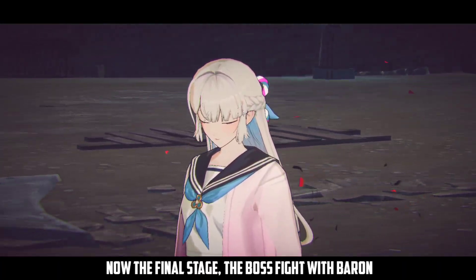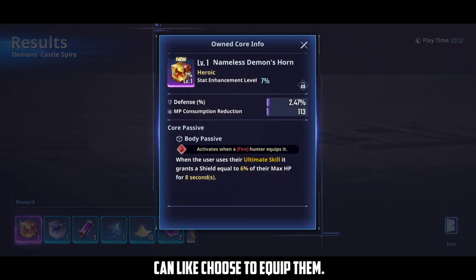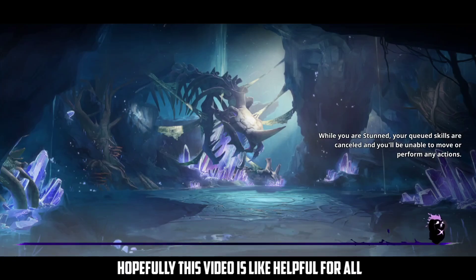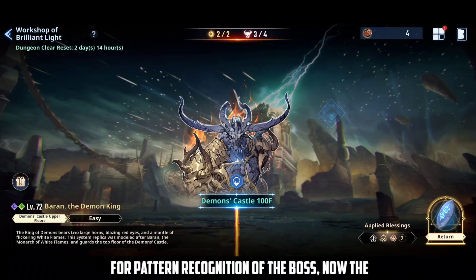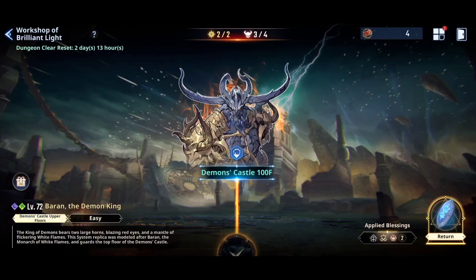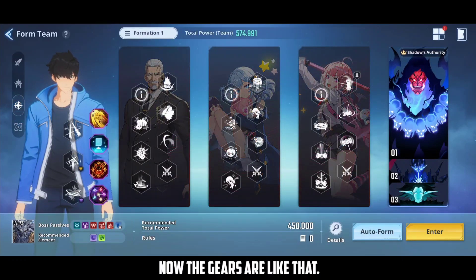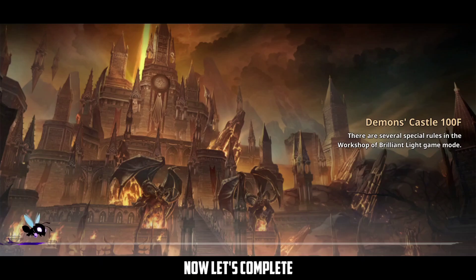The final stage — the boss fight with Baron remains. You can equip the orbs you've received here. The Baron will use seal mechanics and other abilities. The 100th floor is actually very easy compared to the other floors — you just need to learn his attack patterns. Same team as before with the same gears, blessing stones, and skills.